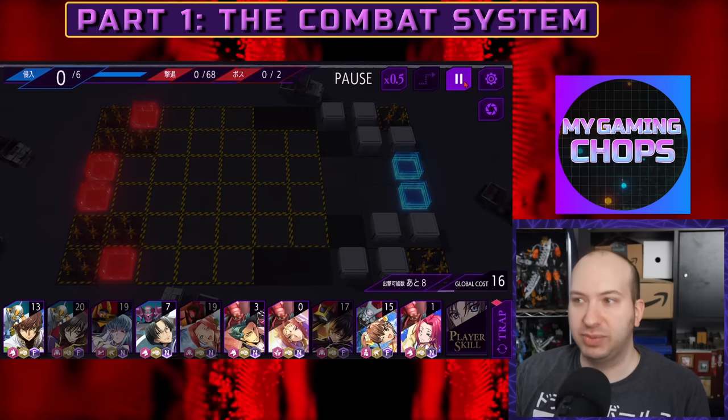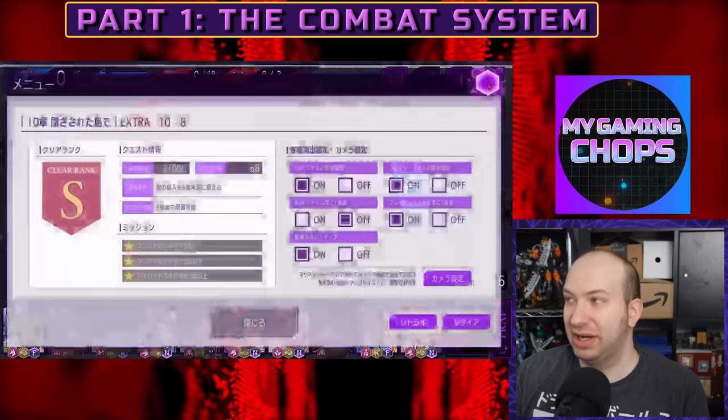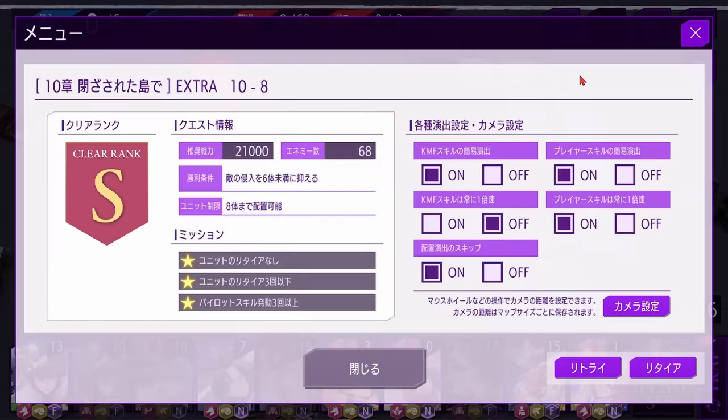Next we have the pause button — it pauses, that's about it. Then we have the wheel, which brings up a menu with a bunch of information. It shows the name of the mission, your current clear rank, and the battle score you need to defeat it.